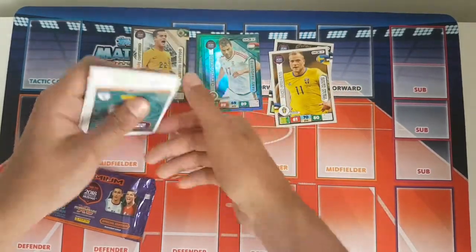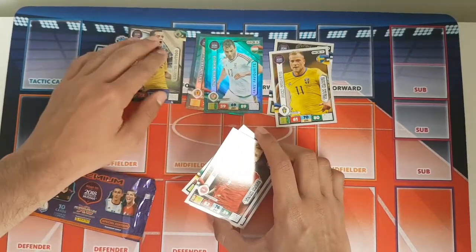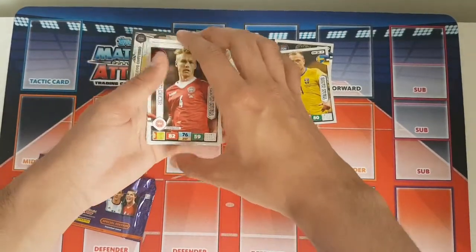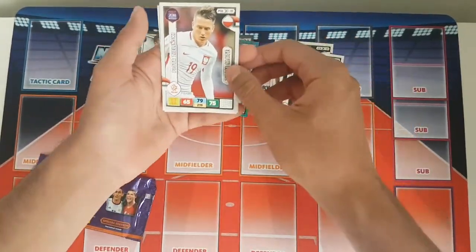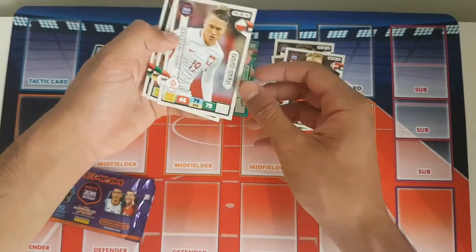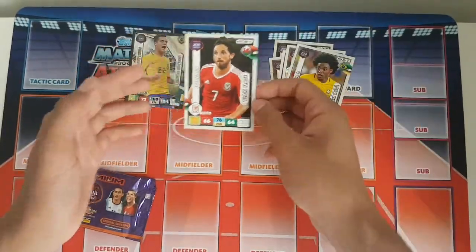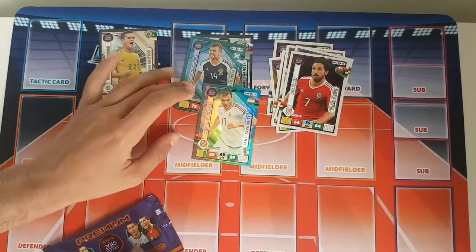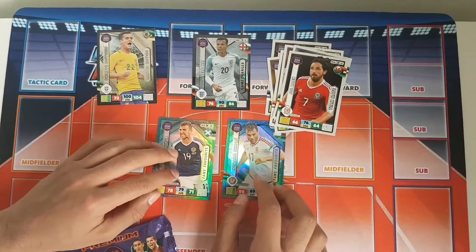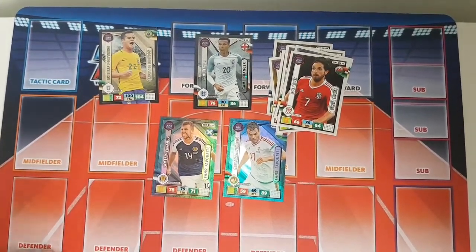We should have one more foil card — actually four foil cards total. And then the rest are base cards: Kija teammate for Denmark, Zieliński teammate for Poland, Willian for Brazil, and Alan for Wales. A very nice pack there. The design for these cards really is absolutely fantastic. Maybe I should get a few more packets for this collection.